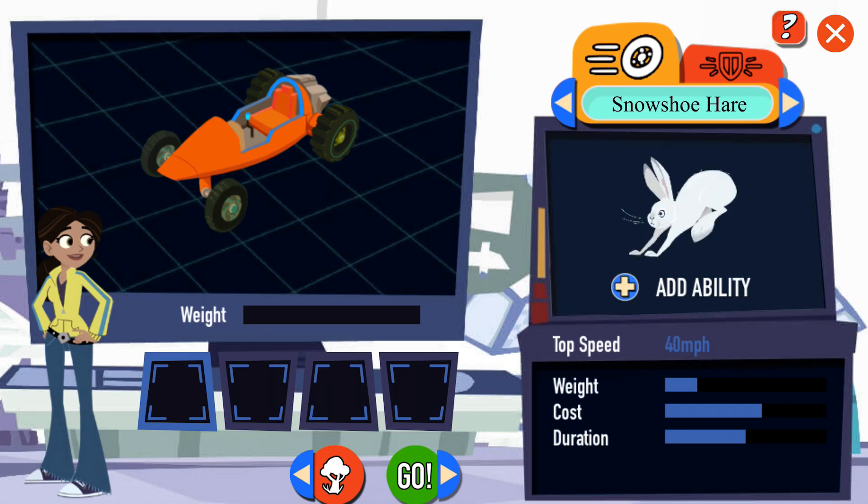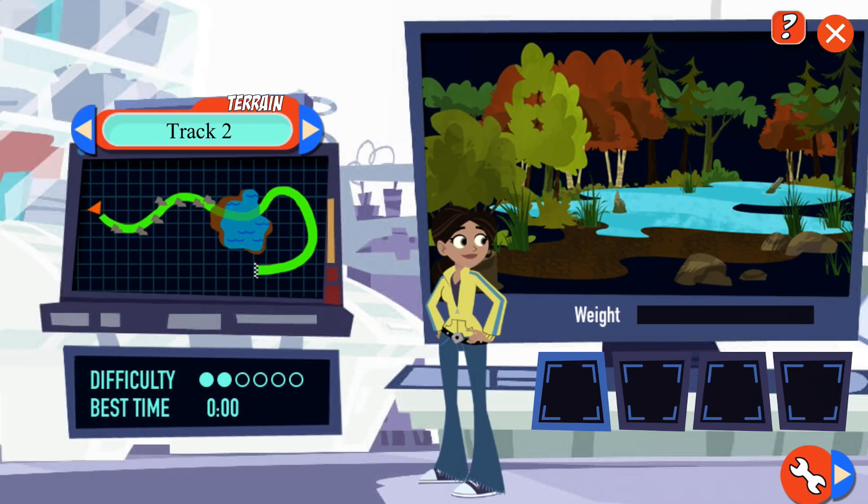First, choose a racetrack. Then pick the wrench button to customize your racer. Different tracks feature different terrain, like snow and water.